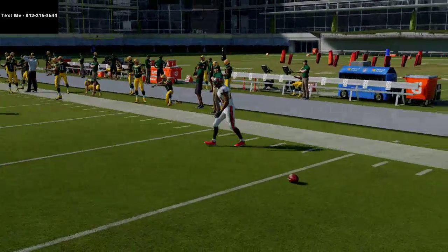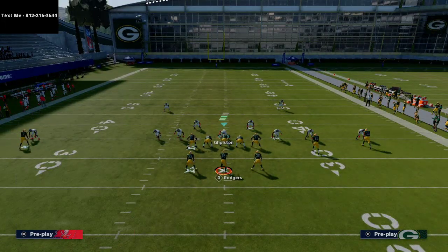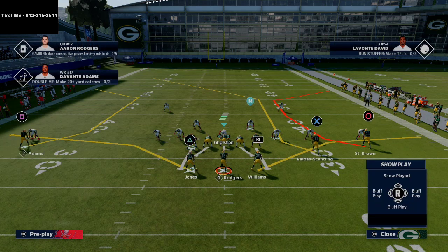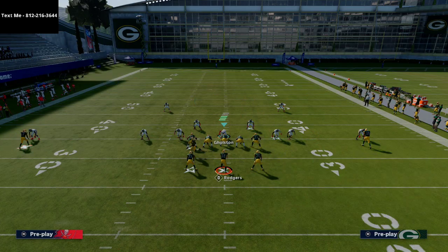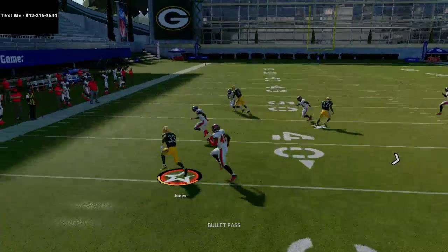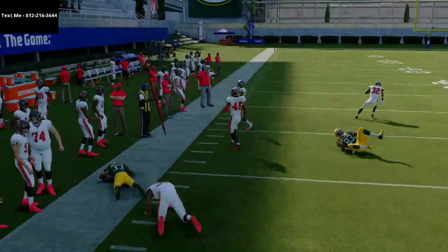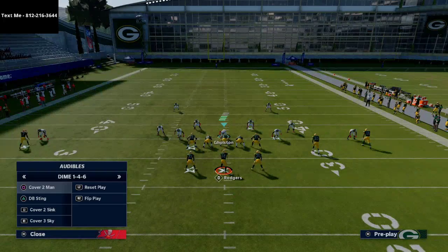Dime 146 will handle this fairly well, but when you face Nickel 245 or Nickel 335, you'll notice these backs matched up on linebackers become much more effective — basically an instant three to five yard gain, as you can see on the left side.